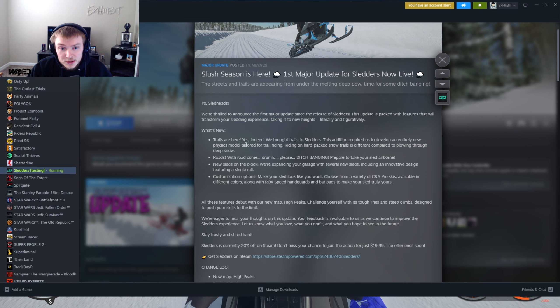So trails are officially in Sledders. This addition required them to develop an entirely new physics model tailored for trail riding. Riding on hard-packed snow trails is different compared to plowing through deep snow. I mean, that kind of makes more sense. I haven't really dove into the physics per se — I saw a lot of people in the Discord who weren't too happy with it. Let me know in the comments below what you guys think. Roads have officially come too, which is pretty interesting.